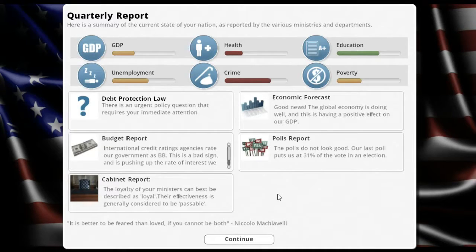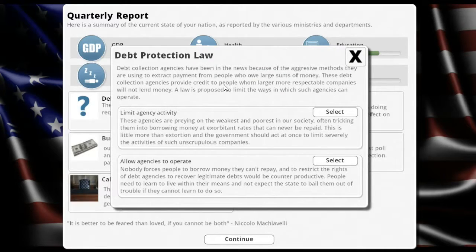There's an urgent policy question that requires immediate attention — the debt protection law. Debt collection agencies have been in the news because of the aggressive methods they are using to extract payment from people who owe large sums of money. These agencies provide credit to people whom larger, more respectable companies will not lend money to. A law is proposed to limit the ways in which such agencies can operate.